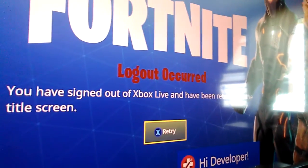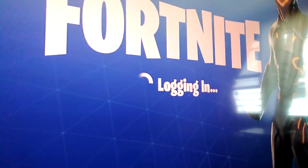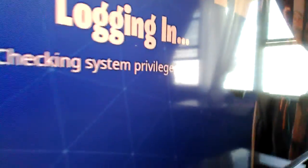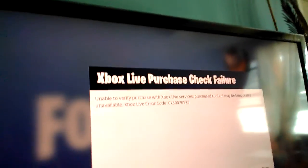Now, after you sign back in here, you guys will see — click X, then A, and then walk in. If you do this correctly, you should get the Xbox Live purchase check fail.